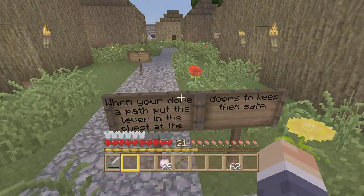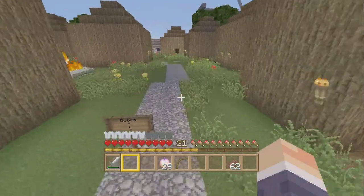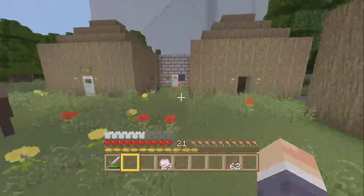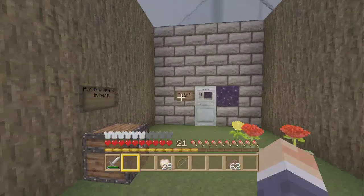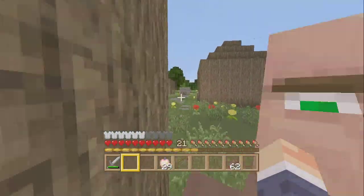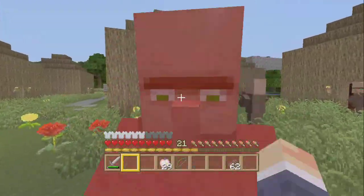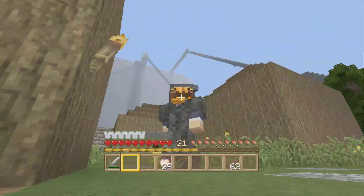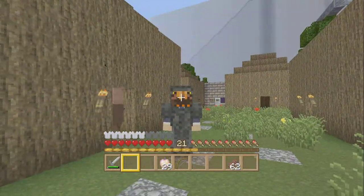There will be four paths along the village, each path will contain one of the four levers. Once you got them all you will face me. P.S. I hope you die. This is the ugly village — when you're done a path, put the lever in the chest at the doors to keep them safe. Find all four levers to get through. In the next part of Journey 3, I'll do two paths in one episode. Hope you guys enjoyed Journey 3 so far — peace!